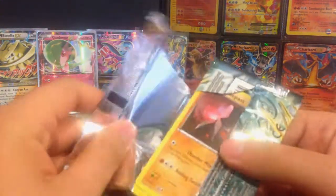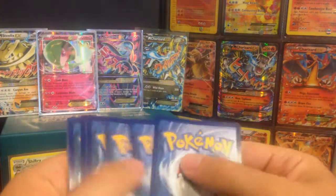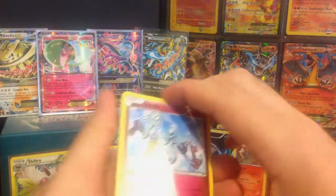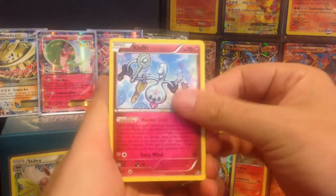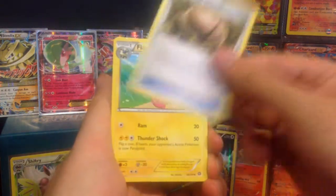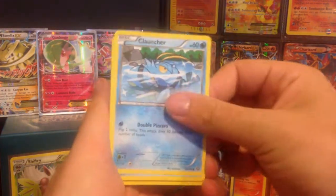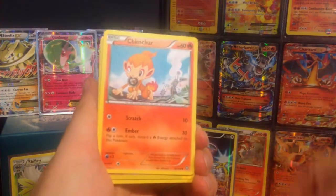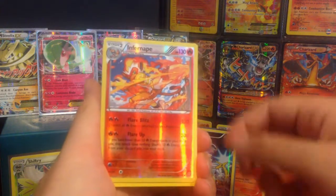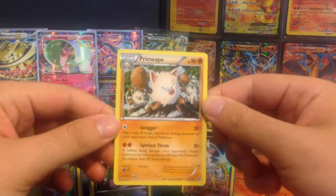Shiny Xerneas. There we go — Steam Siege gold card for you. We got a Clefairy with too much text. I'm a Fossil, Shieldon, Flaaffy, Nosepass, Seadot, Lairon, Bergmite. Chimchar — and to go along with it, we got a reverse Infernape and a Primate — rare non-holo.